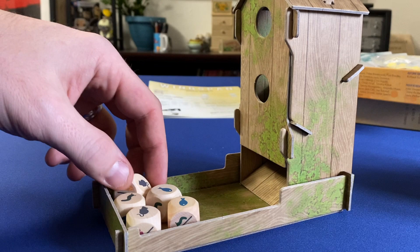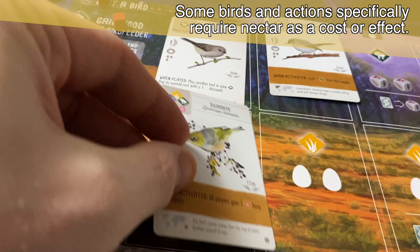Need to buy a bird? Nectar. Need to power up a board action? Nectar. That said, if a bird's power specifically calls for a type of food, no Nectar.